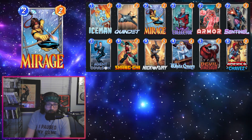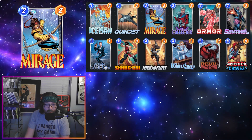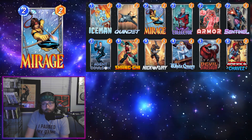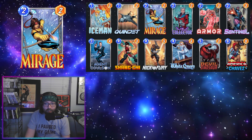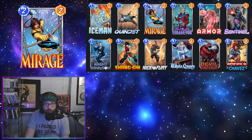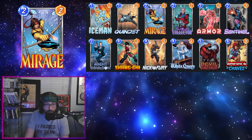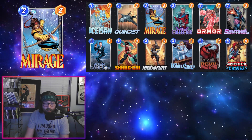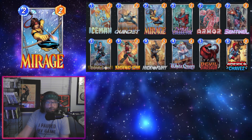Ice Man gives us a little bit of interaction to slow down the opponent's tempo, and we're playing Shang-Chi as a way to deal with another big threat that our opponent might have. Armor is there to protect our own big threat. Pretty straightforward, fairly budget — Mirage is the only card in here that is above Series Three, so if you're looking for a budget list to try this card out in, this is one I'd recommend.